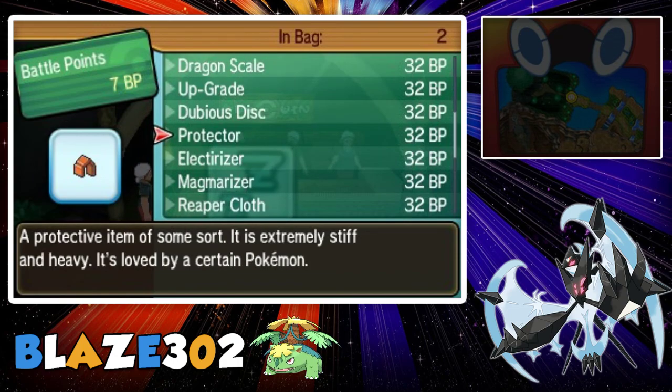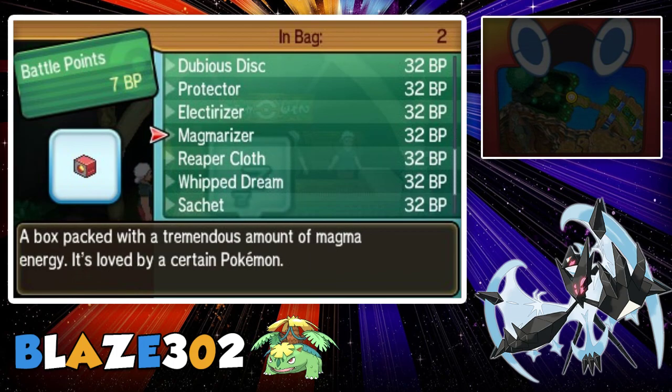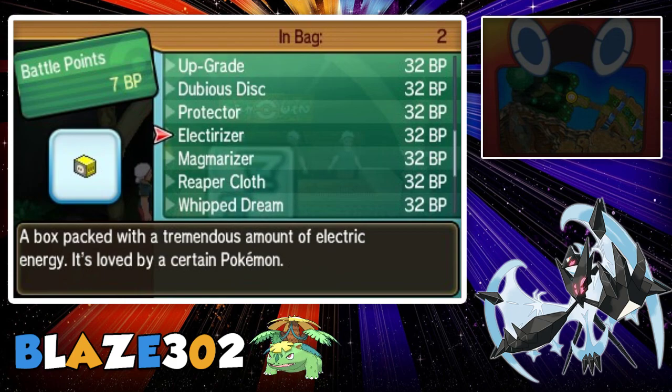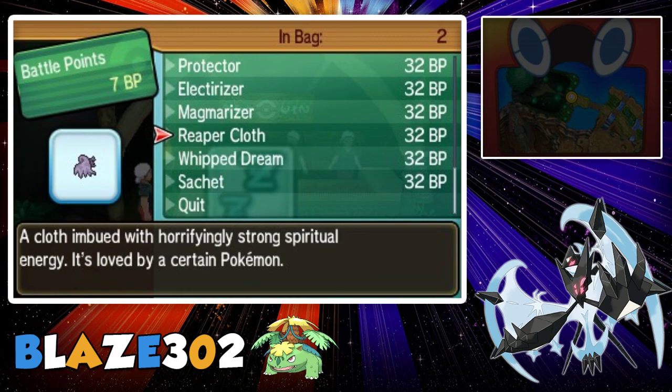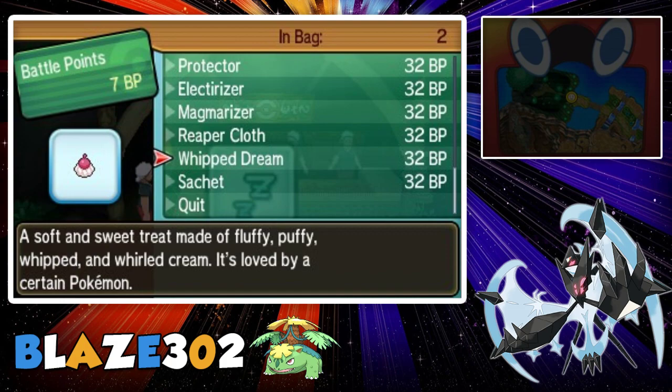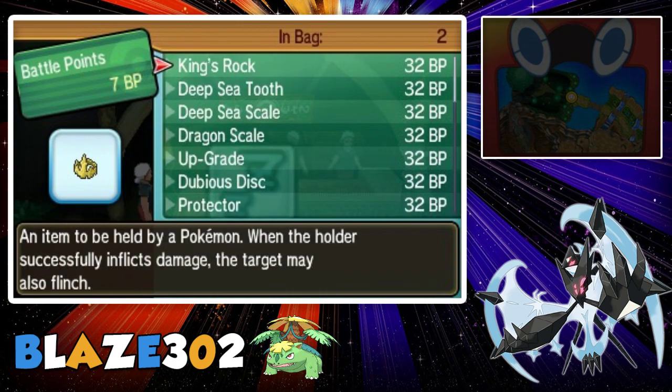Not sure what Protector does. Electirizer will evolve Electabuzz into Electivire. Magmarizer will evolve Magmar into Magmortar. Reaper Cloth will evolve Dusclops into Dusknoir — I don't exactly remember. Whipped Dream is for the new Fairy Pokemon — I forget that one — and Sachet is for another Pokemon.